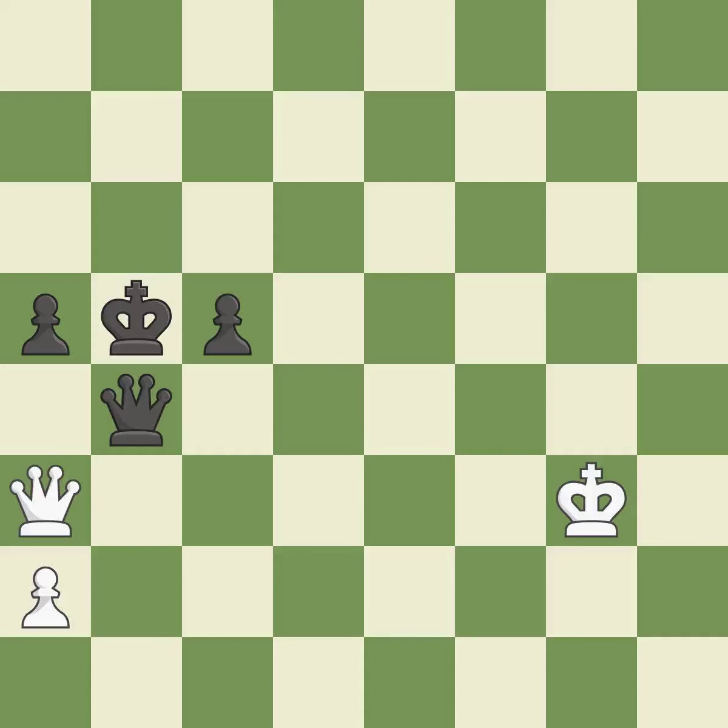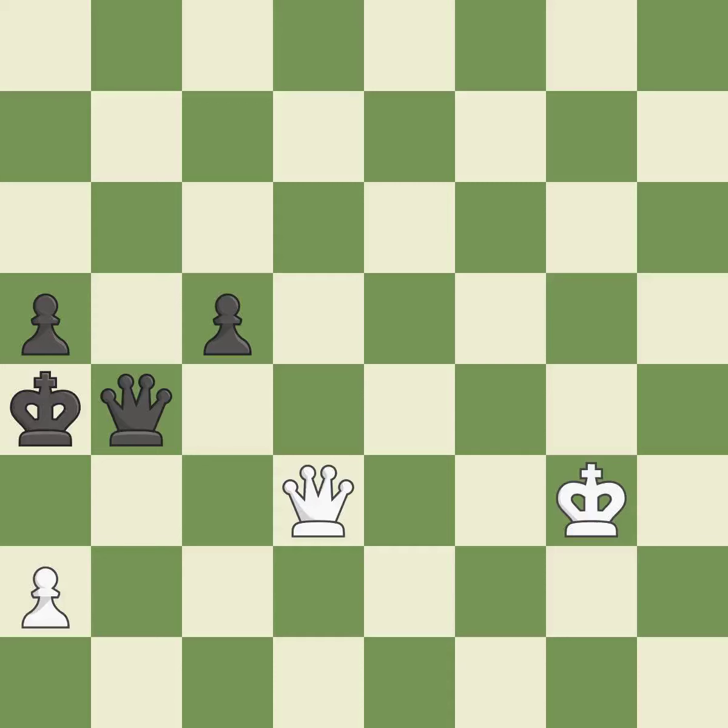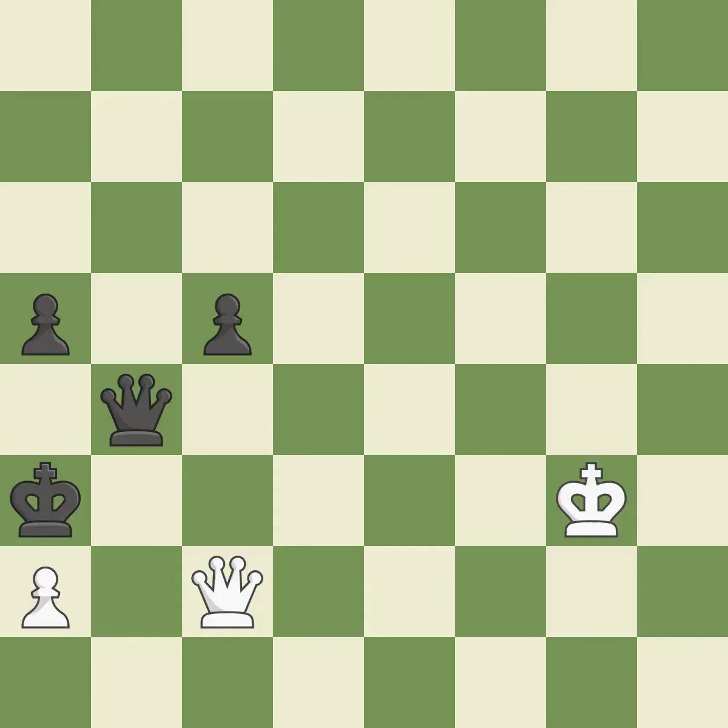This provides an equal exchange of parts — it is quite good. The queen is now on a square that is more secure. This avoids the queen's check — it is quite good. Perfectly on point — it is ideal. This moves away from the queen of checking — it is ideal. While not a mistake, that is also not the wisest course of action.